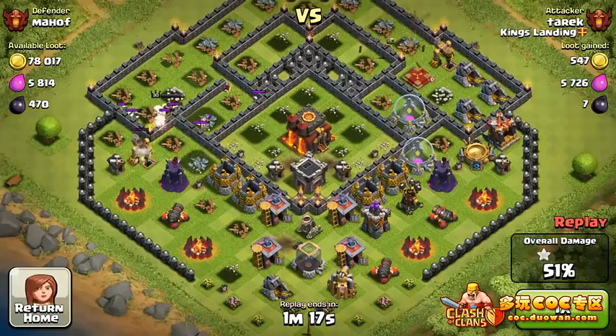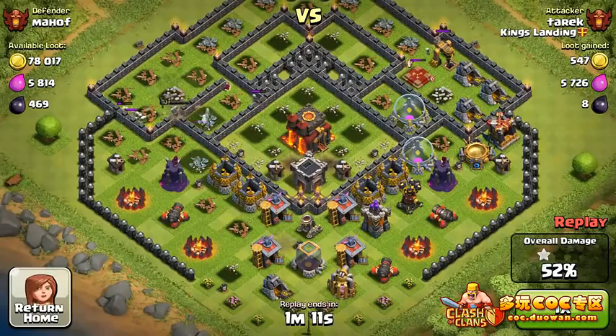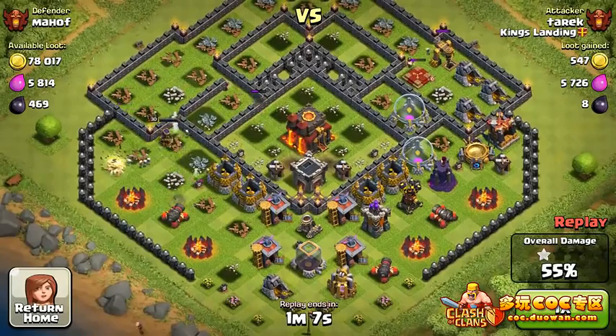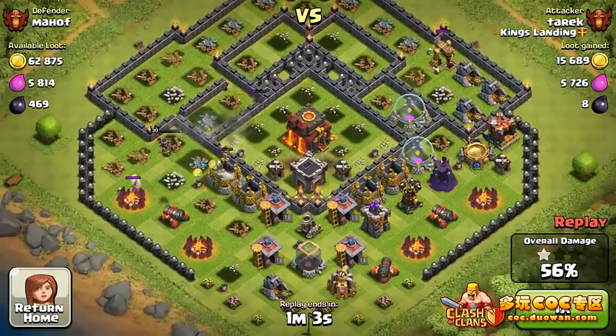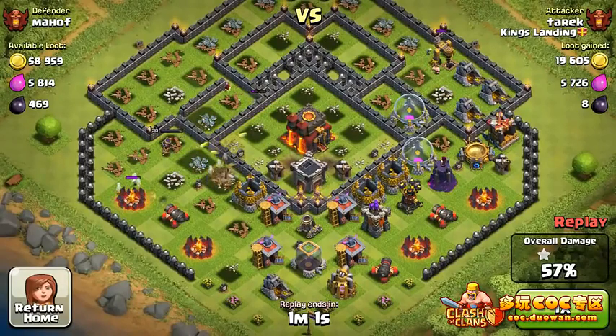Looks like the Hog Riders are dead. We do have the entire bottom section that hasn't really been touched, but that doesn't matter because the Town Hall — there's just no defense with a radius that will reach it. So no matter what troop comes up to that Town Hall it will still go down, as long as we have enough time, and we do have one minute left.